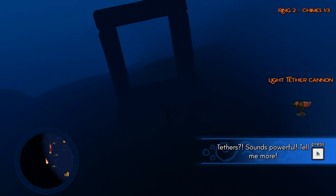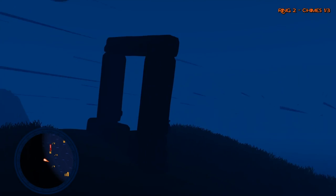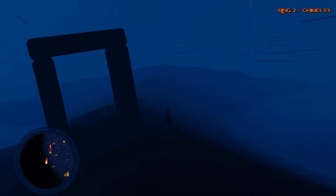Light tether cannon! Tethers sound powerful — tell me more. What the heck is a tether? Okay, tethers are like harpoon cannons — you bind the tether base to boat pieces, land, and animals. To use a tether, walk up to where you placed it on your boat and follow the on-screen tips. You can hitch a ride on a sea creature, anchor your boat to an island during a storm, or snap your own boat in half. That sounds terrifying. So I've got that chime.